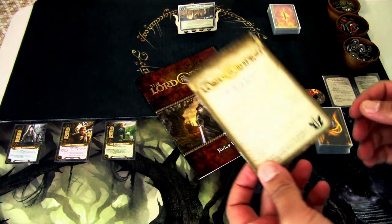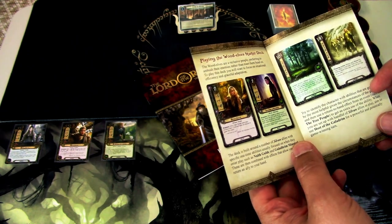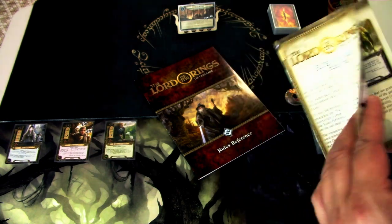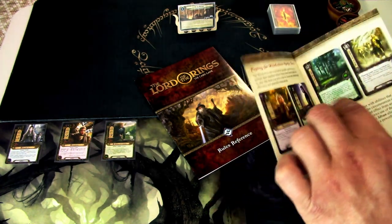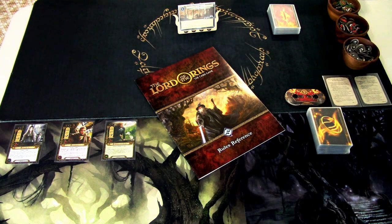The pack comes with a handy booklet that tells you the play style of the deck. Mainly it is to trigger the 'when it comes into play' or 'leaves play' effects that the cards have, by getting them into play with events and stuff like that. Also the heroes are of three different spheres of influence: spirit, leadership, and lore.